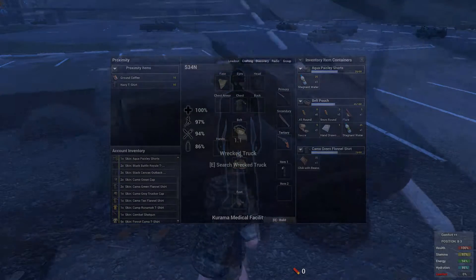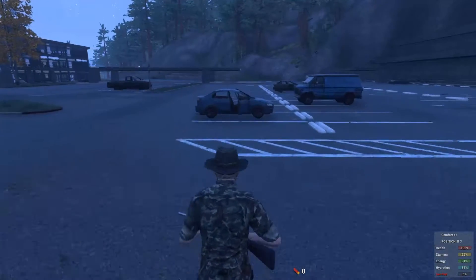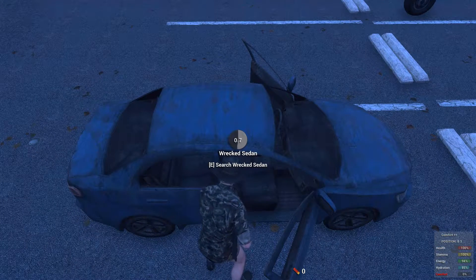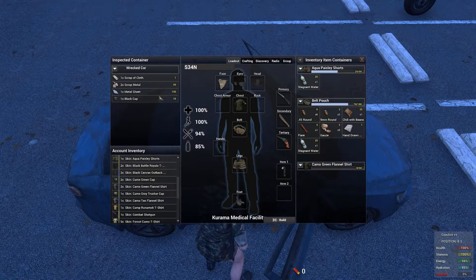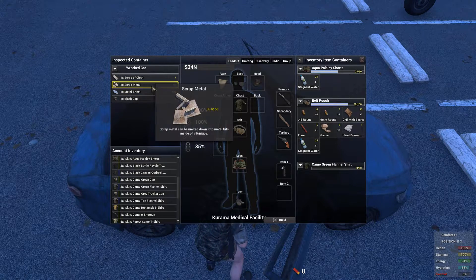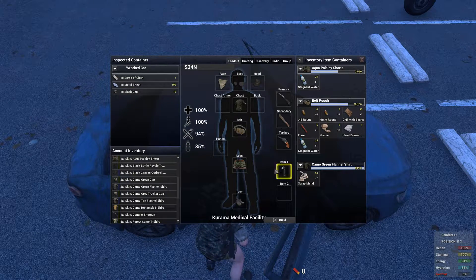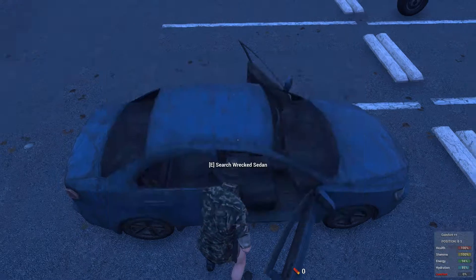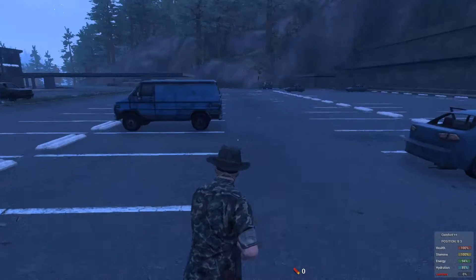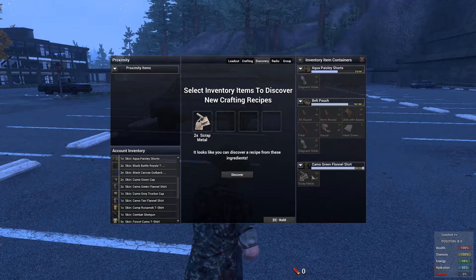The scrap metal — the only way you can really get that efficiently is by going to a car park. You can either hit a vehicle with something like a crowbar, or you can simply press E and search inside of the car. Sometimes you'll see some scrap metal or a metal sheet, and sometimes you can get tarp inside too. Not all the time do you get scrap metal, so it's all about luck, but if you keep looking you should be able to find some.